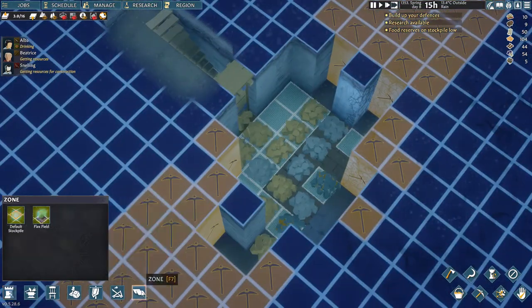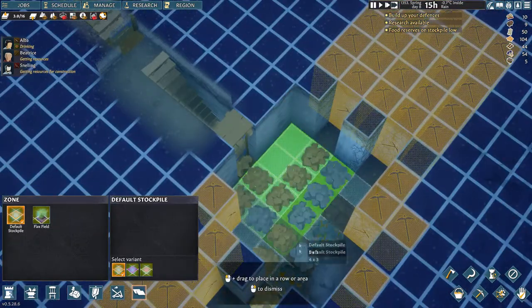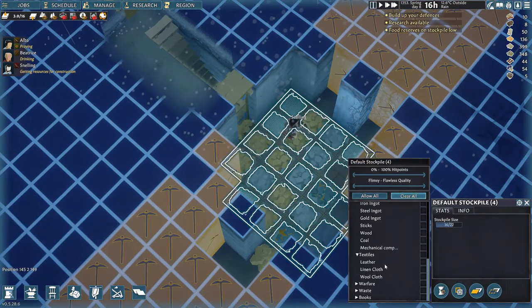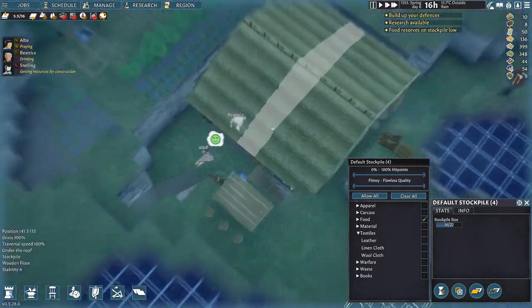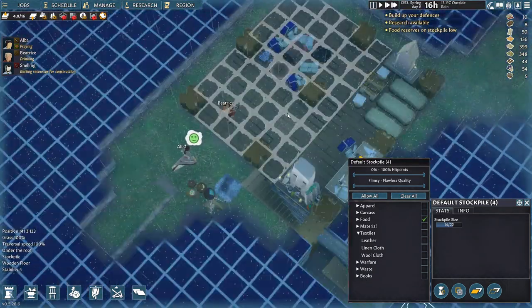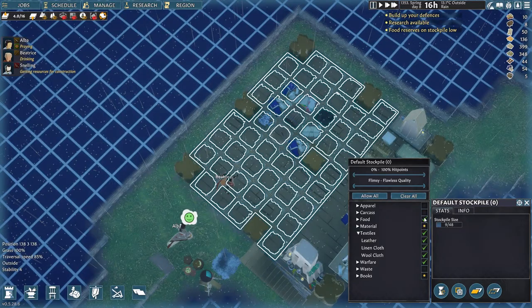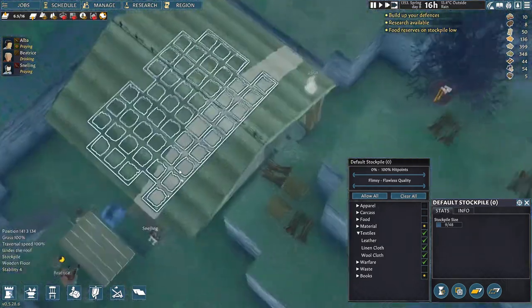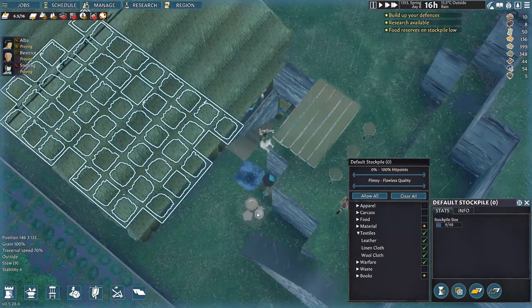Once the flooring is done, don't forget that you want to make yourself a proper storage area - select the storage area, clear all, and set it to accept only food. Now go back to the old storage area that you had at the very beginning of the game and deselect keeping food over there. From now on, your food will be completely safe.